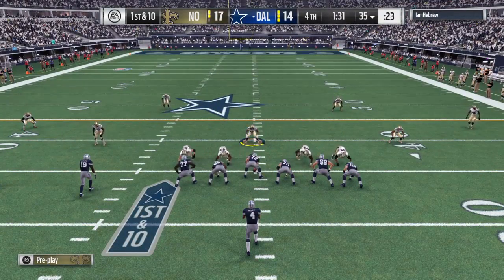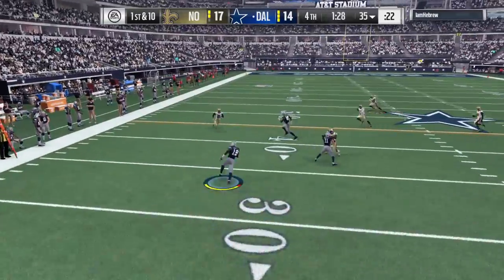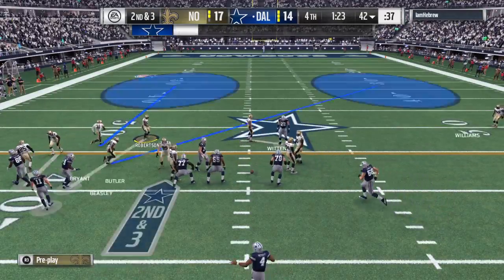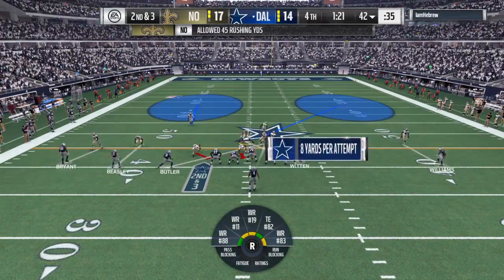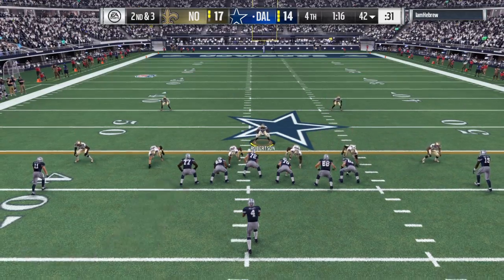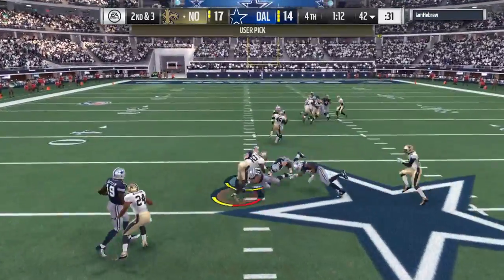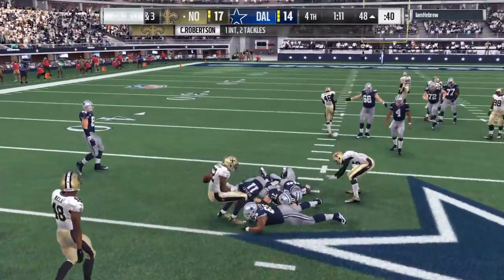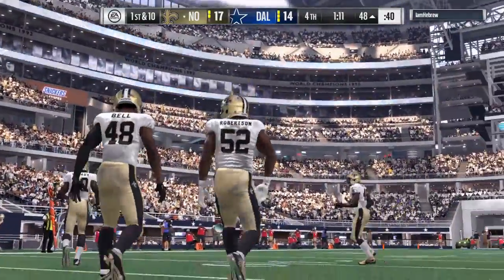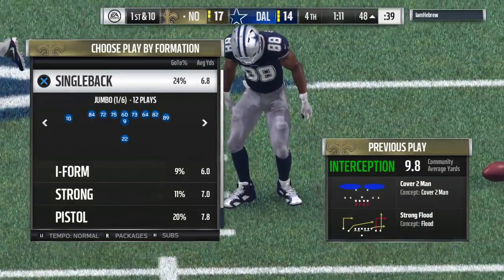Will they maintain that balance? Here we go — Prescott looks to throw, a quick completion, seven yards on the pitch and catch. Second down, the offense moving quickly to the line. Back to throw — and a crusher, it's intercepted! A great read and it's picked off. New Orleans takes possession two yards from midfield at the 48 yard line with a three-point lead.